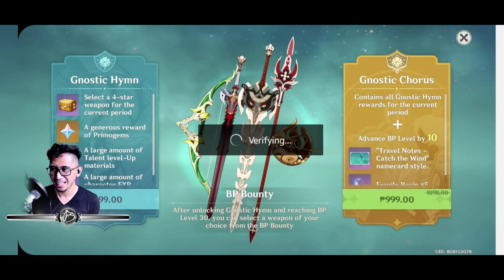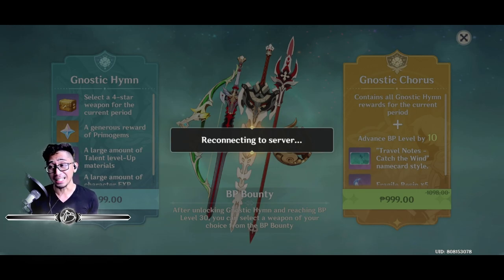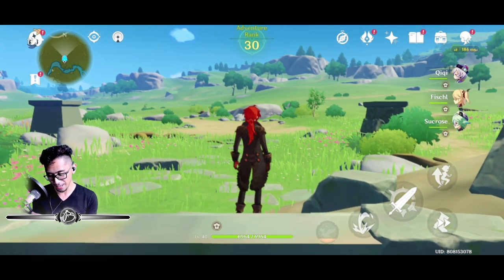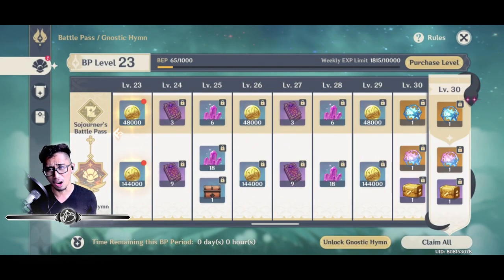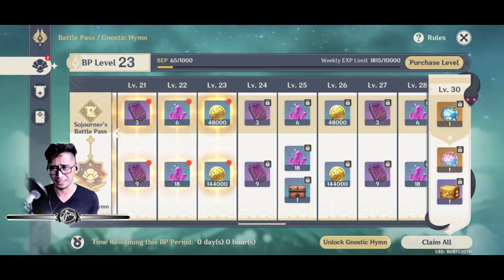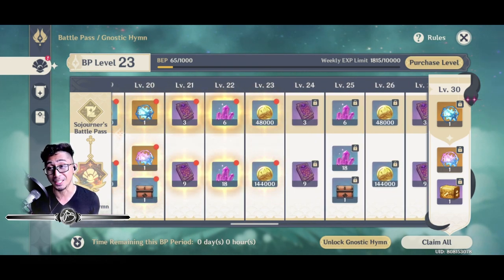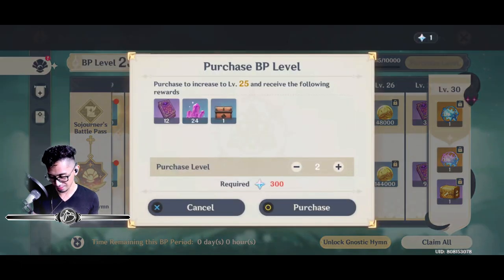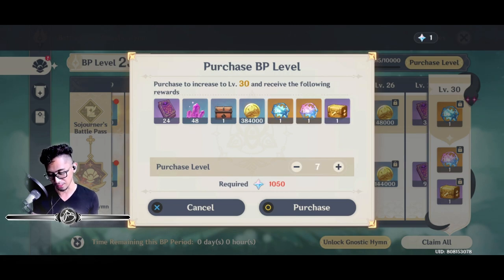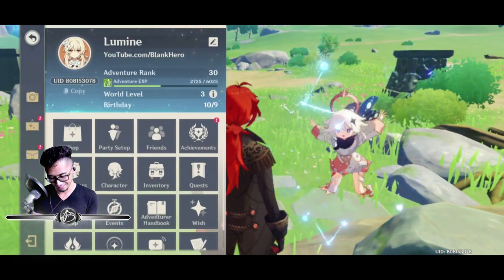Payment successful. I'm honestly a little sad I wasn't able to get to BP 30 the natural way, but we are crunched for time. Don't make this mistake — this is the consequence I'm dealing with. We got all these beautiful rewards and we are now battle pass level 23, up from level 13. Now we have to purchase seven more battle pass levels, and the BP bounty is now showing because we have the Gnostic Hymn.